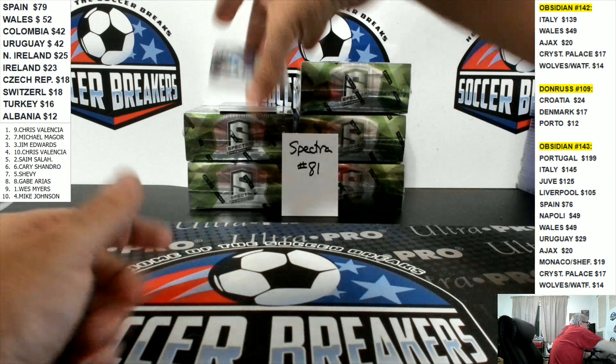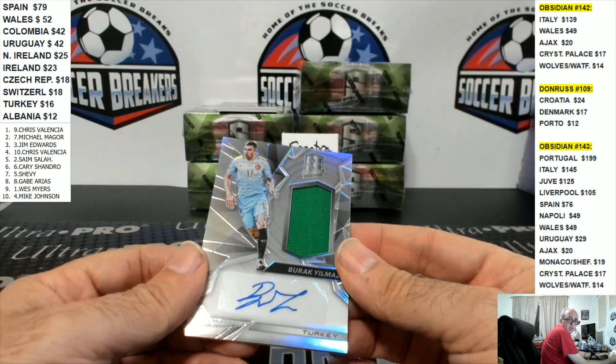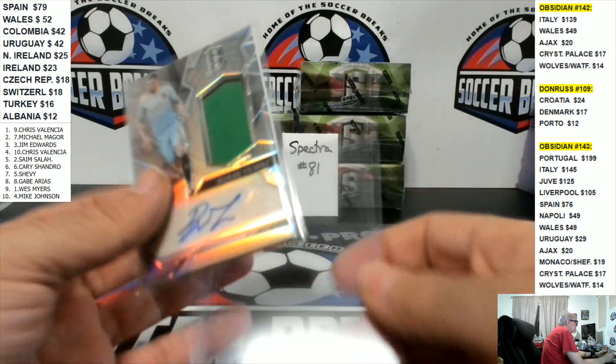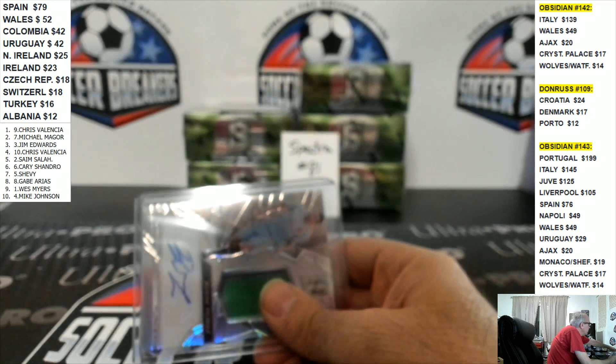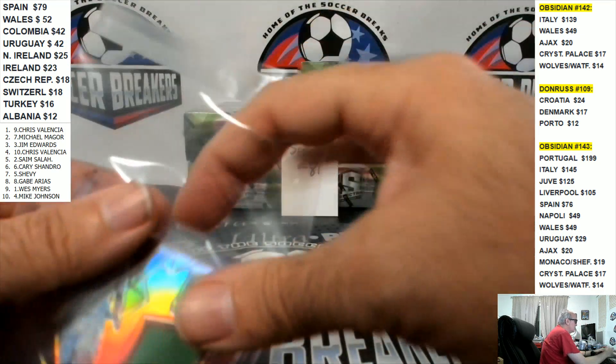First autograph goes to Burak Yilmaz, Turkey. Turkey is in the random, so we go to the serial number on the card. 180 of 199. 180 goes to Mike Johnson.